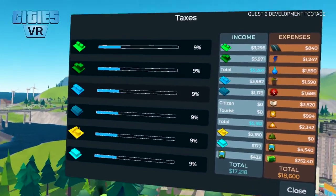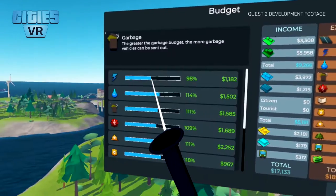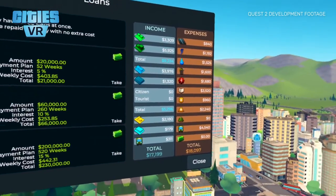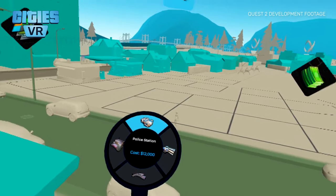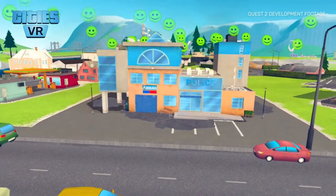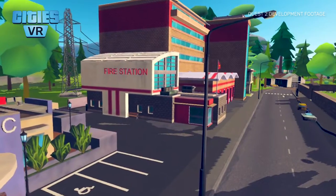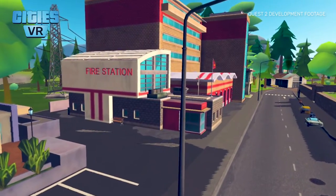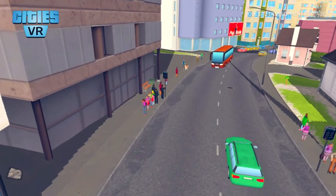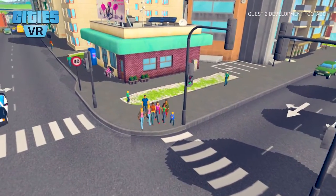Creating a city is just the beginning. You will also need to keep the books in order — adjust taxes and budget, take loans and control your income and expenses. However, nothing is of course more important than your citizens. It's vital to keep an extra eye on emergency services so that people feel safe and secure. Same with the planning of infrastructure, so that everyone can go about their daily lives without obstacles. Being a mayor is sure to be a full-time job.